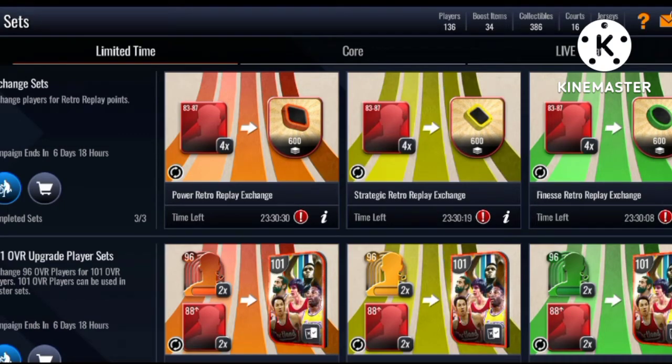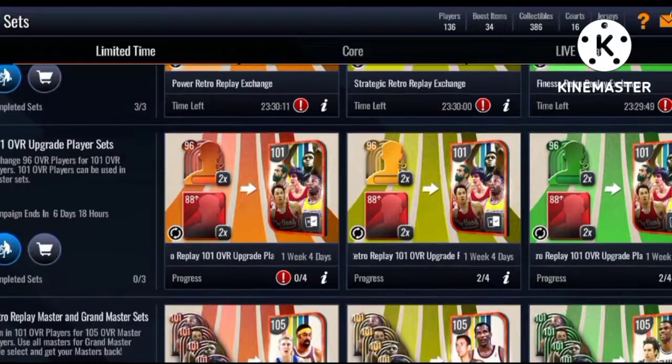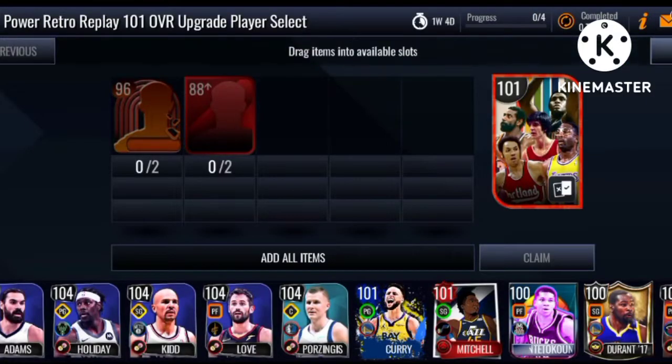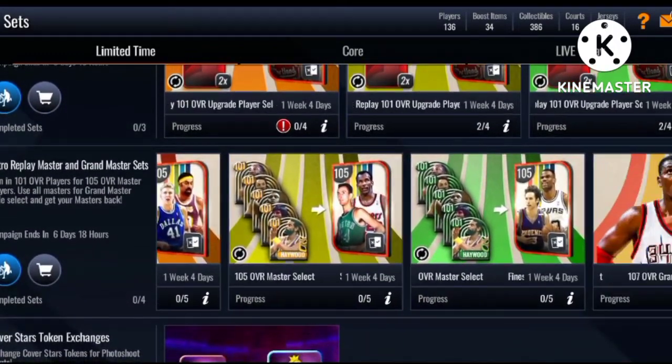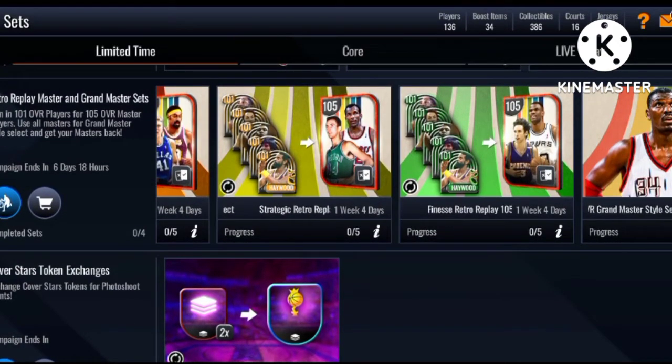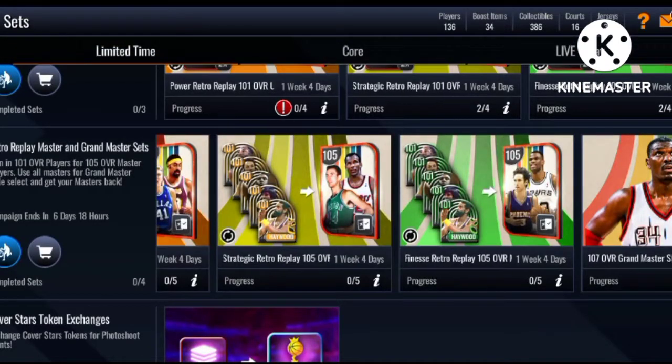To get the masters you're going to need a total of 17,500 points for one 105 master. You claim all your players from the events, put them in sets, and trade them for the one-on-ones. You need five specific one-on-one players, so times that by five you'll need 35,000 total points to get all the 105 Retro Replay masters — and then you'll get the 107 Hakeem the Dream Olajuwon.